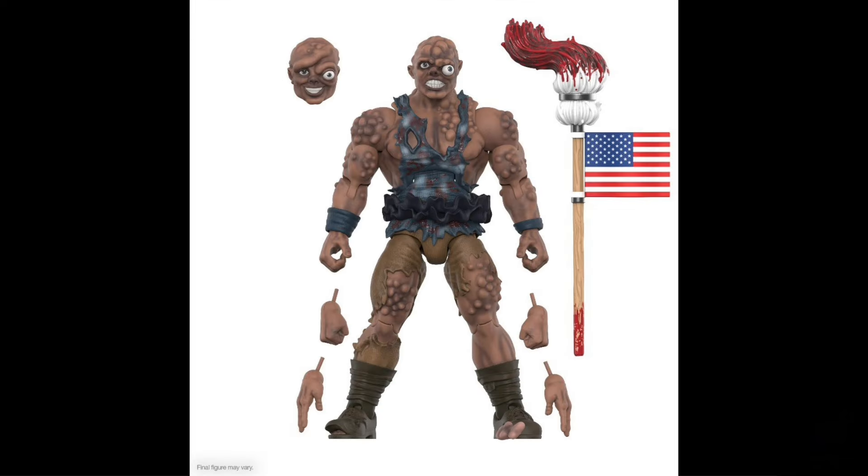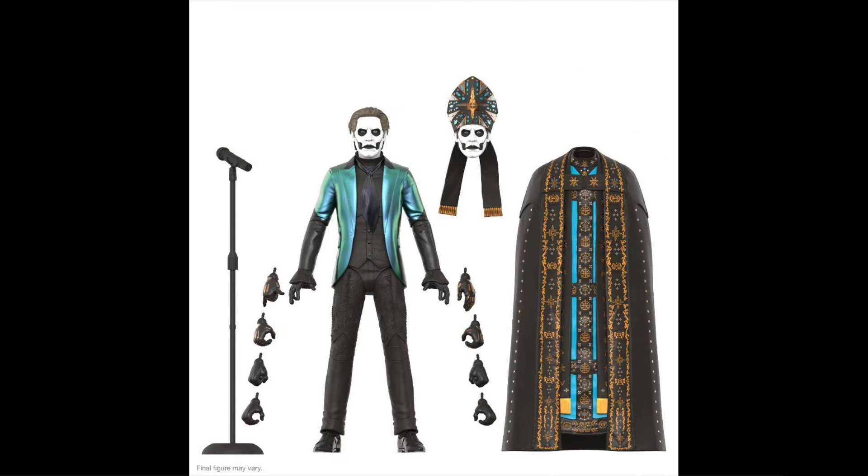They also have the Ultimates Toxic Avenger Movie Version, Quarter 1 of 2025 and $55, 7-inch scale. And Ghost Ultimates Papa Emeritus 4, Quarter 1 of 2025 and $55, 7-inch scale also.